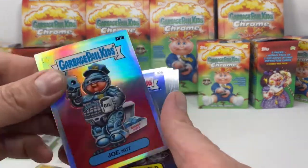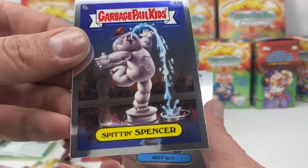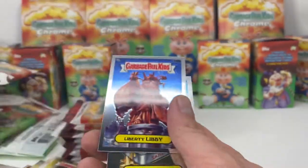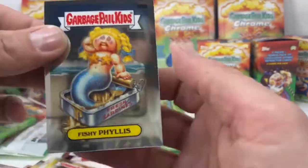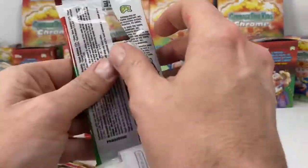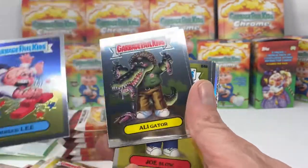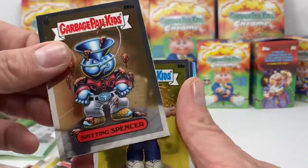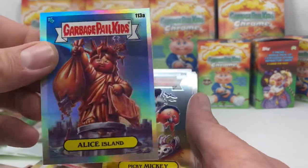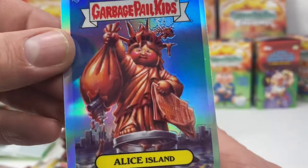There's a refracting Joe Nut, there's the other Spittin Spencer, Roy Bot, Large Marge, Liberty Libby, and Fishy Phyllis. Half Nelson, Bruised Lee, Alligator, Spittin Spencer, Joe Blow, Wrigley Renee — a little refracting. Alice Island.